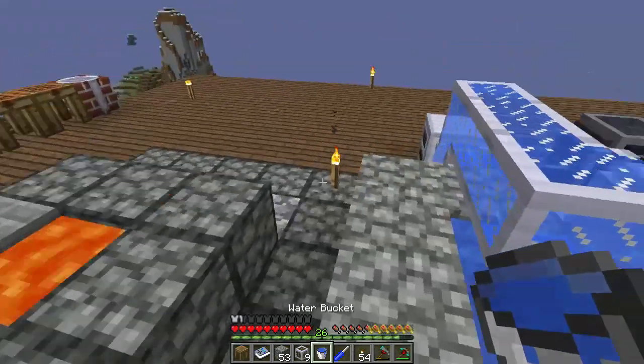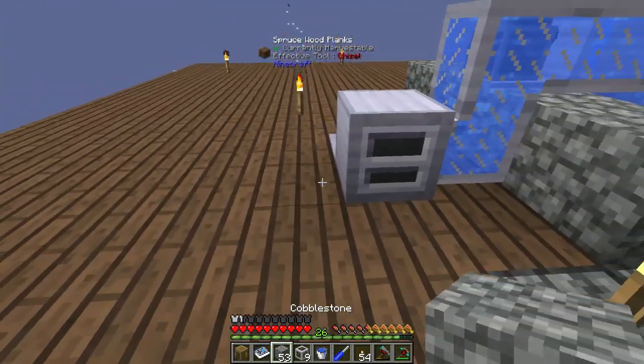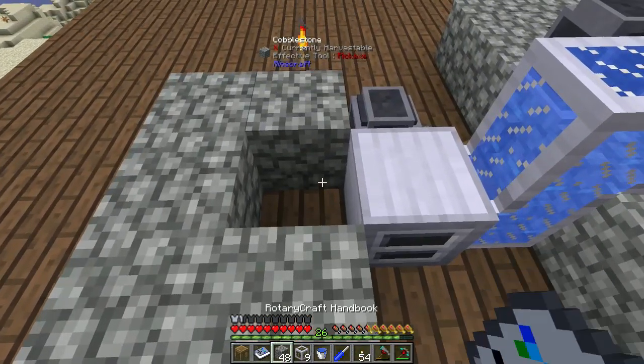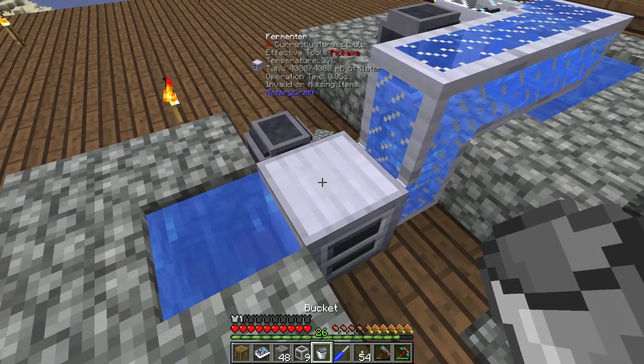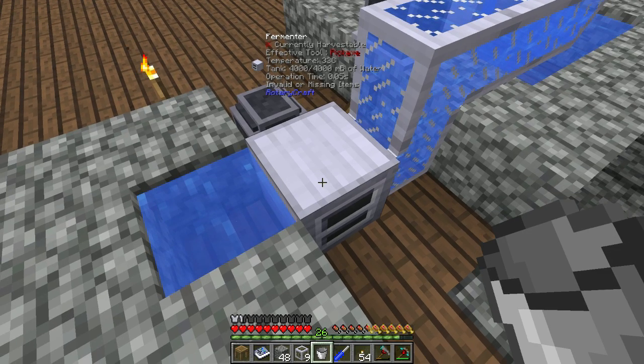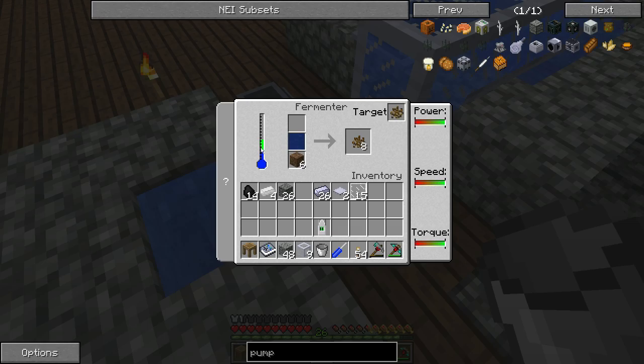Let's just grab some water and place it on all sides there — water there. You can see now that the temperature is dropping down, down to 33 degrees. So it should keep it in a more optimum temperature.